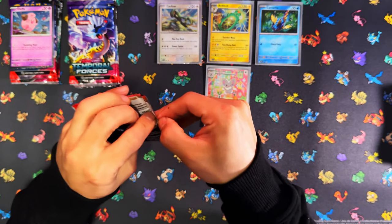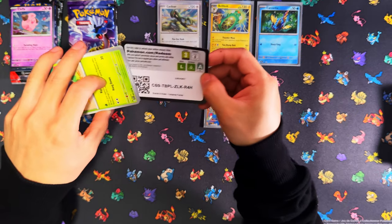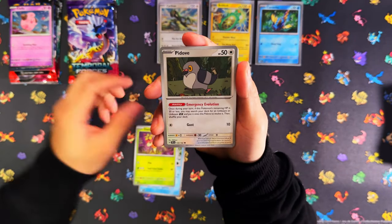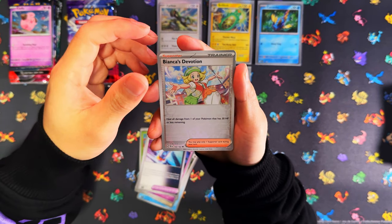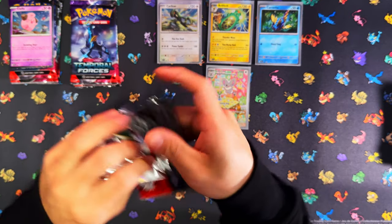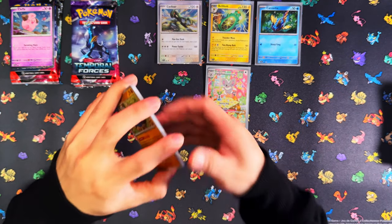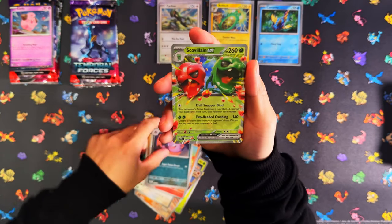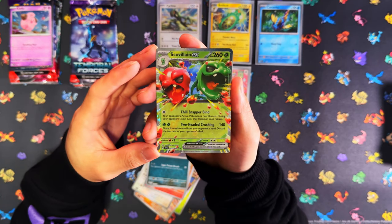All right, eight packs - wait, six packs from triple pack blisters. Let's see from Cyclizar - are we gonna pull anything? Triple pack blisters usually aren't that good to me, but from Paradox Rift, that triple pack blisters experience was the best I've ever had. I think in general I've pulled the best card you can pull in Paradox Rift from one of those. Spavillion EX - nice! So pulling an EX from our first triple pack blisters - at least pulling an EX from one of these isn't that bad. I'll take it.